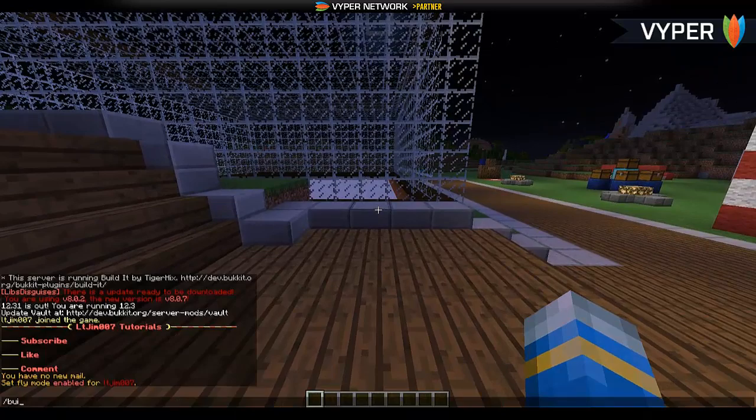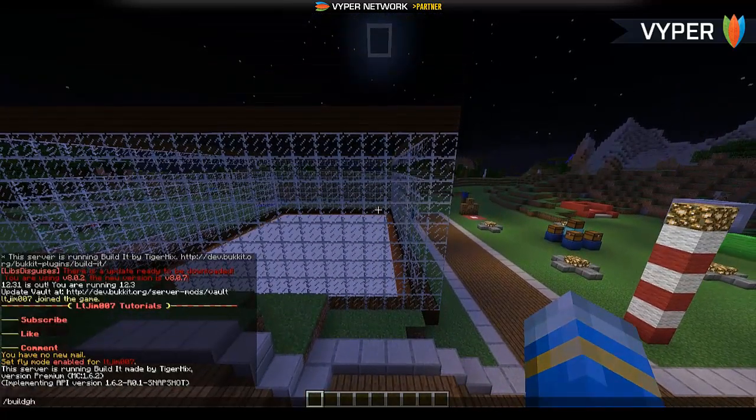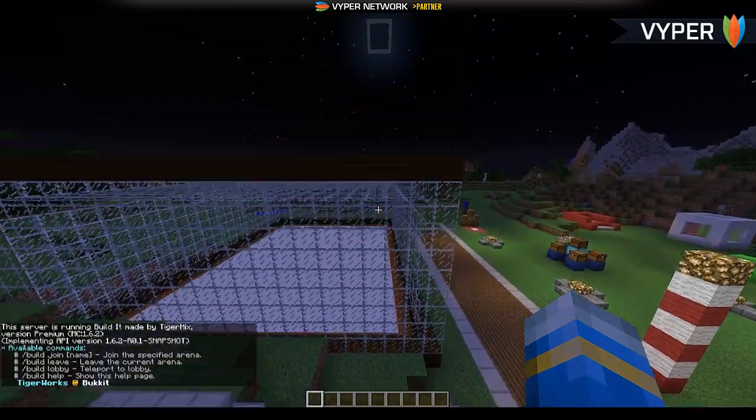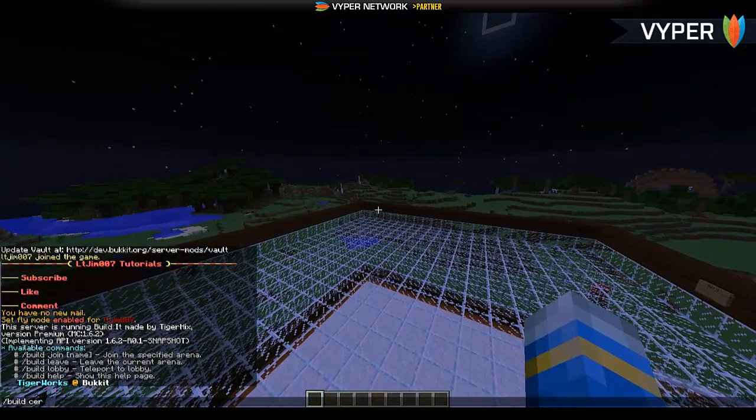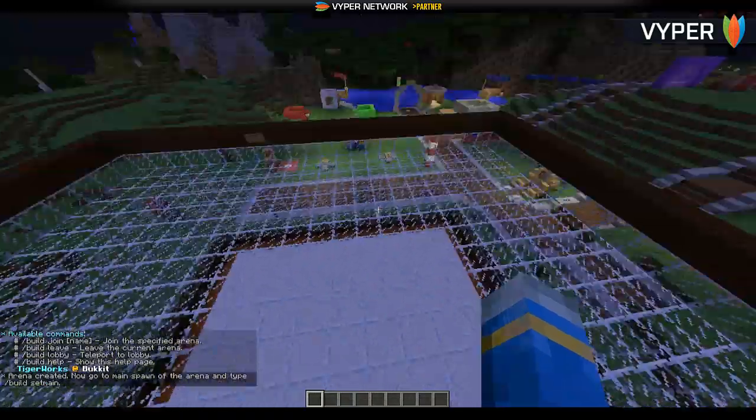So let's get to the plugin. The main command is 'build'. Doing 'build help' shows you all the commands. What we're gonna want to do is create an arena, so type 'build create' and then the arena name, and it walks you through the process of setting up.